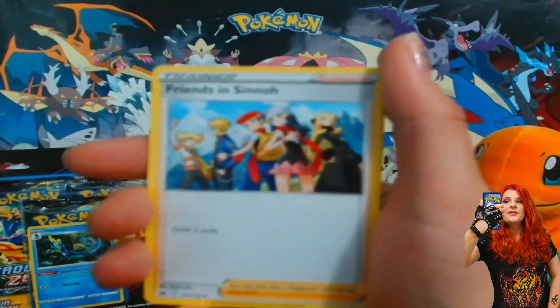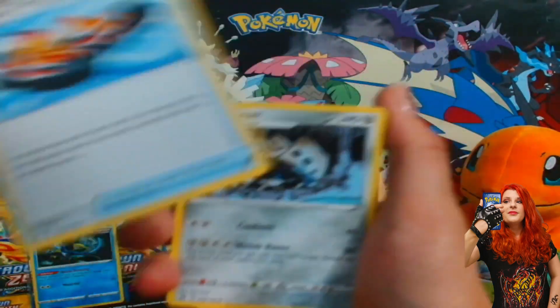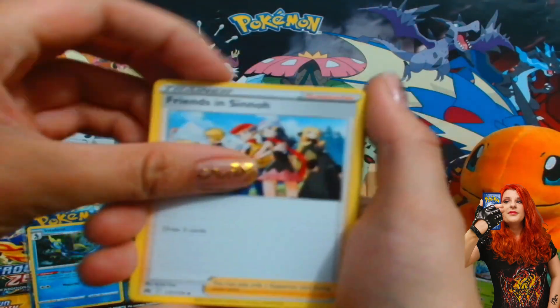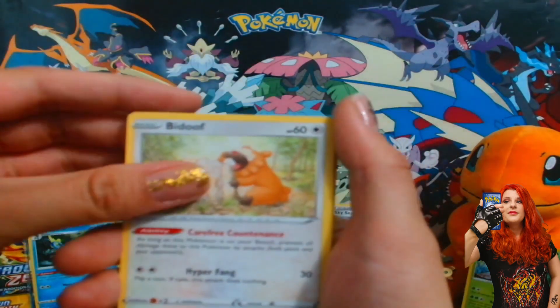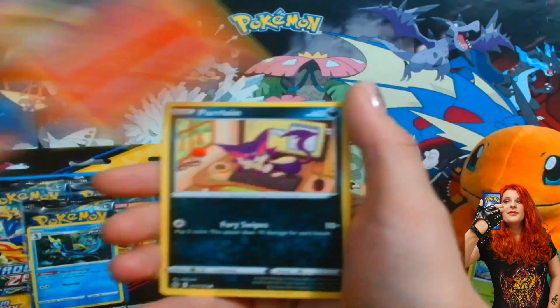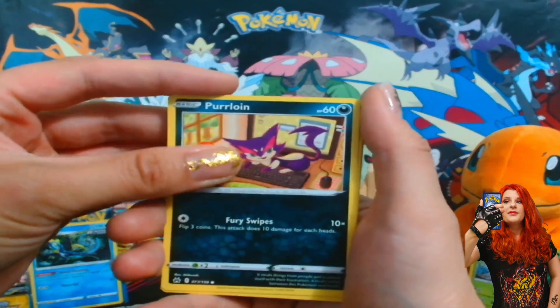Let's see — can we get something from this one as well? I'm a little bit too excited — I took two cards at the same time. We got the Jino, the Frens, we got the Bidoof, we got Salandit. Come on, Crown Zenith, please give us some last pack magic!